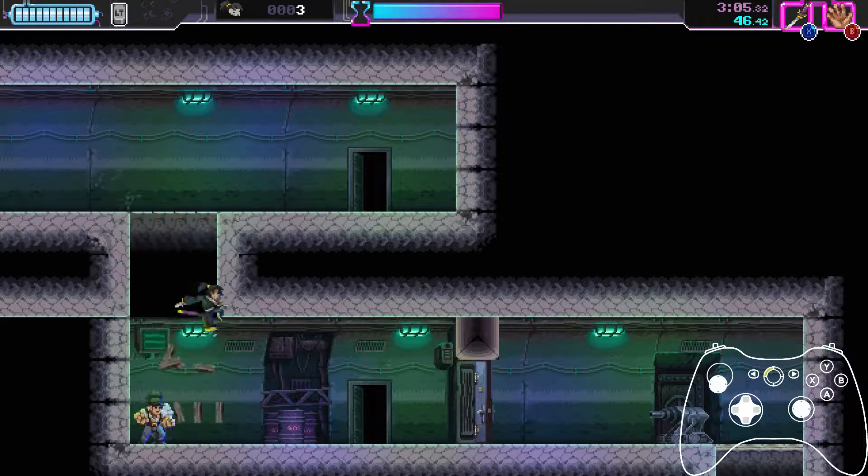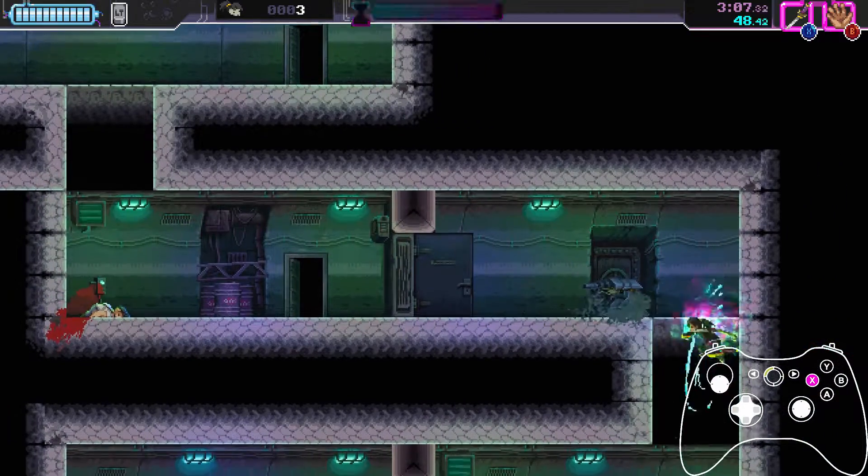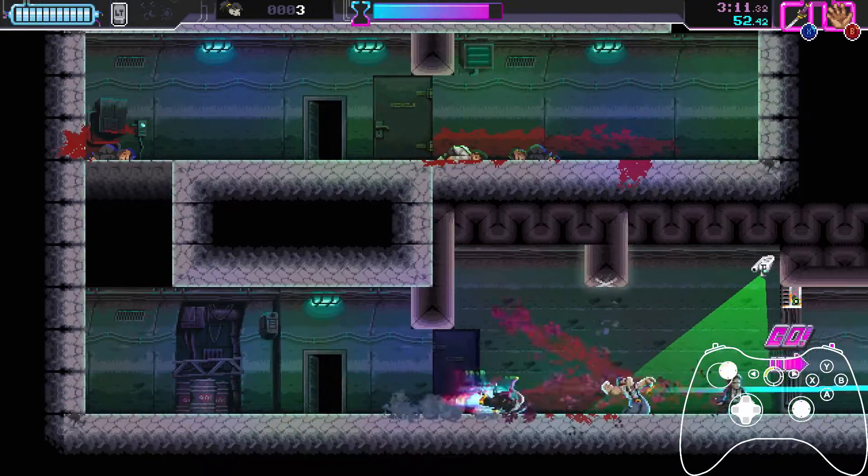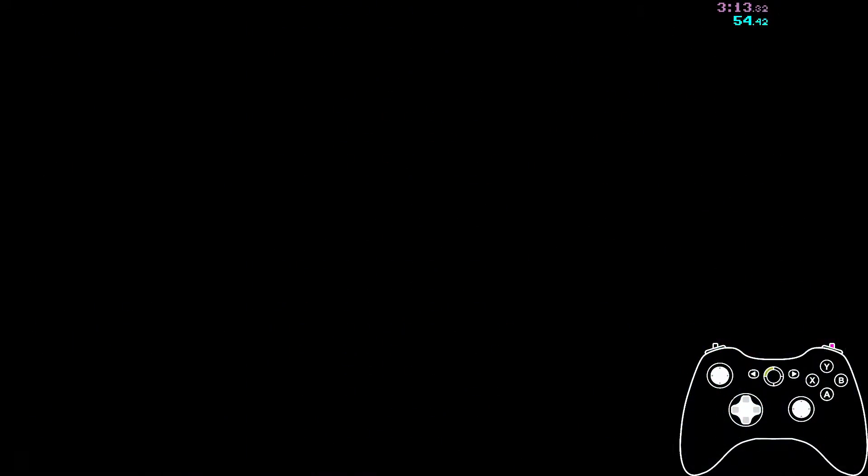In this room we commit murder and then go to the end of the room and hide behind these boxes and throw the knife left. This room is pretty simple: you just drop down, roll, hit, roll, roll, roll, hit, drop, drop, hit, roll, roll, hit — and then throw the knife at the pipe or the guy and jump hit the pipe.